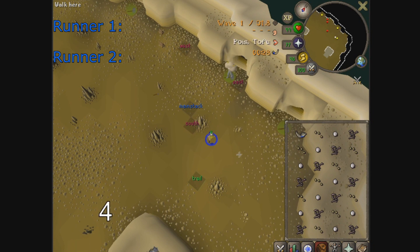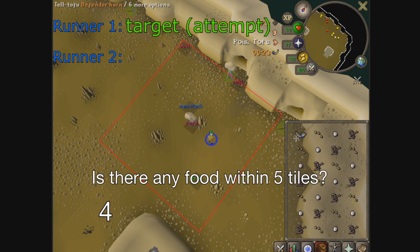When we say that a runner experiences a targeting tick, these are the decisions that the runner takes. First, it searches for any food within 5 tiles of it during that tick. If there is no food, then the targeting tick fails, it ends, and nothing happens.